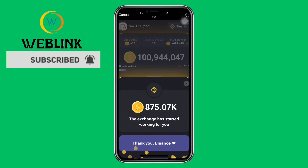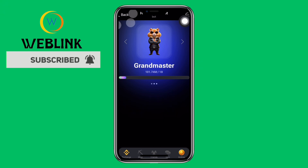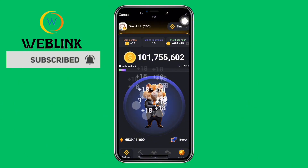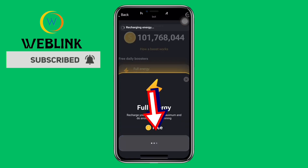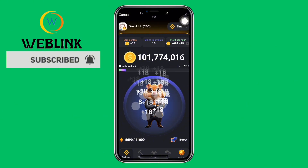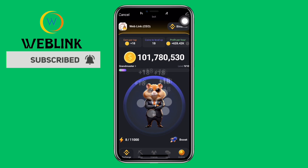Don't forget: you accumulate your coins through tapping. You don't get coins without tapping, so tapping is the easiest and only way to accumulate more coins. After finishing your energy, you can refill by clicking on the boost section — it is totally free of charge. This is how you quickly get more coins, and don't forget to increase your profit per hour.